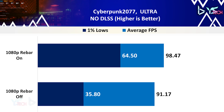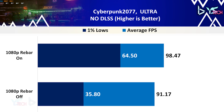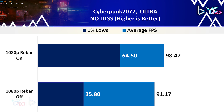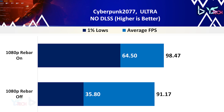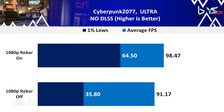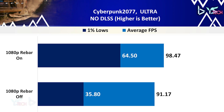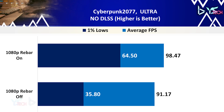Cyberpunk 2077 has something similar, with the game feeling much smoother with ReBAR on. There was a small increase in average FPS of 8.01%, but the 1% lows had a major improvement going from 35.8 to 64.5 FPS, which is an increase of 80%. I'm quite happy with this result.